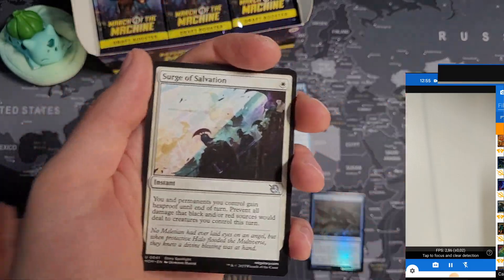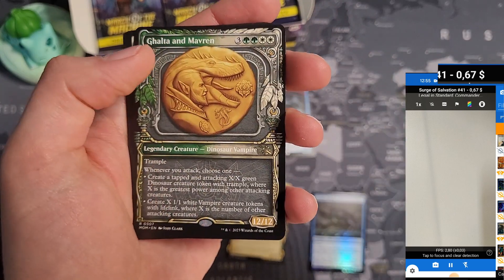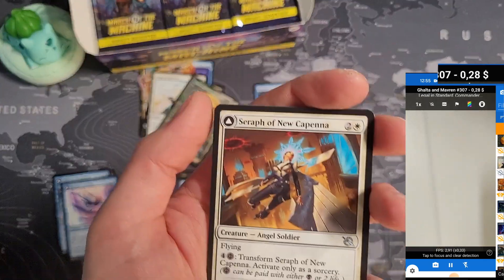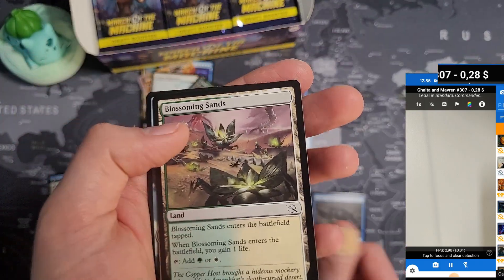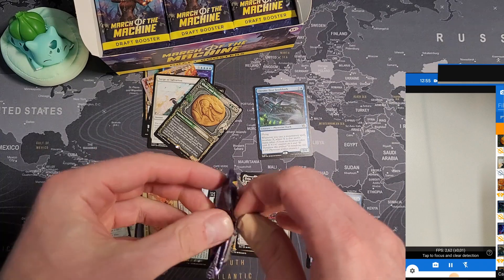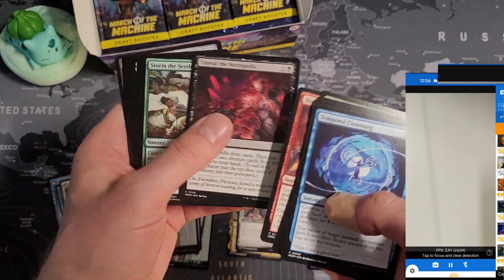Let's see — Search of Salvation, is it still worth something? 67 cents, I'll put it here for now. Oh, there we go — Ghalta and Mavren! This should be worth a few bucks with this nice coin treatment. It says 28 cents — what the hell? What's going on? Battle, multiverse legends, land, and token. The prices have already dropped from two days ago when I recorded the set booster.